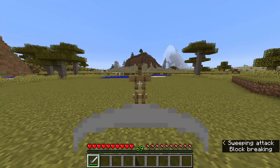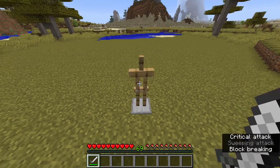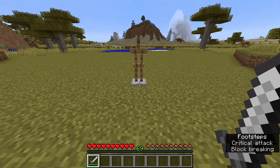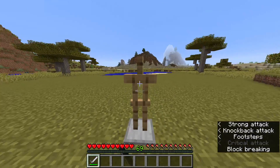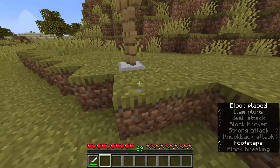Because armor stands are coded as entities instead of blocks, you can use attacks on them like the sweep attack or critical attacks. You can also do knockback attacks, which will push the armor stand back. But why would you do that instead of just moving the armor stand normally?